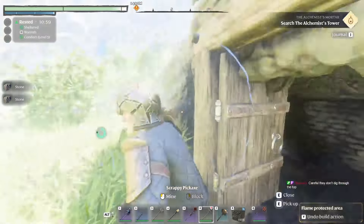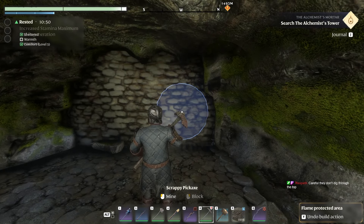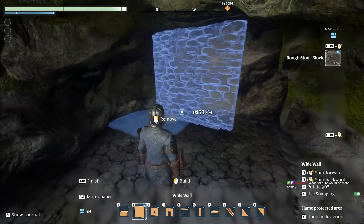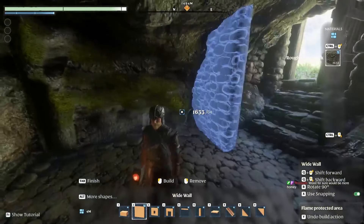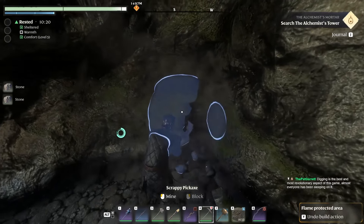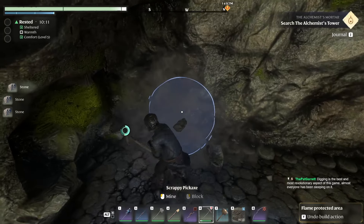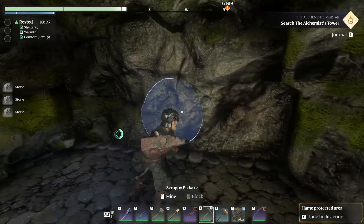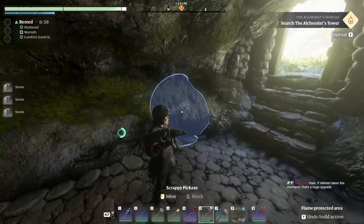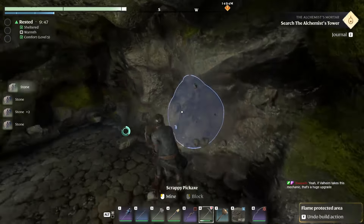I can't dig through the top but I made sure to go a little bit deeper. I'm wondering if I should do wood — wood would be more homey and then stone flooring. The deformation in this game is actually pretty dope. It's the best I've seen pretty much ever — it's really why this game is cool. It's way better than Valheim's system in my opinion.